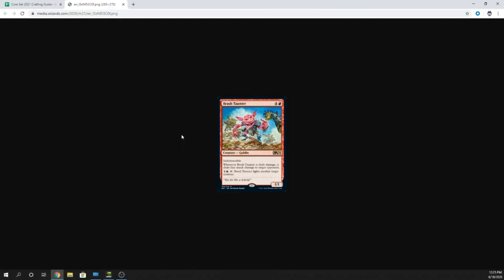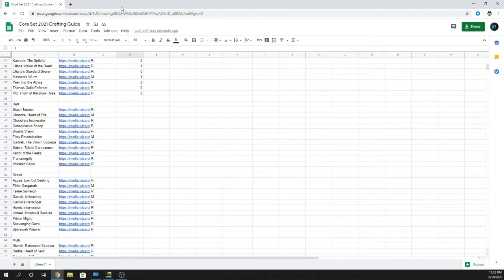Moving to red — Brash Taunter, five mana, four and a red, indestructible 1/1. Whenever Brash Taunter is dealt damage, it deals that much damage to target opponent. For three mana, two and a red, you can tap it to fight another target creature. Cavalcade loves this card since it's an indestructible permanent blocker that deals damage to an opponent when hurt. But Cavalcade is a non-factor, and five mana for a 1/1 is zero.